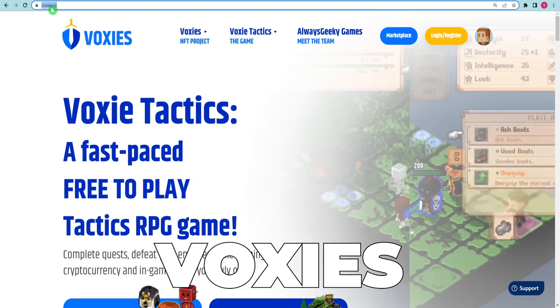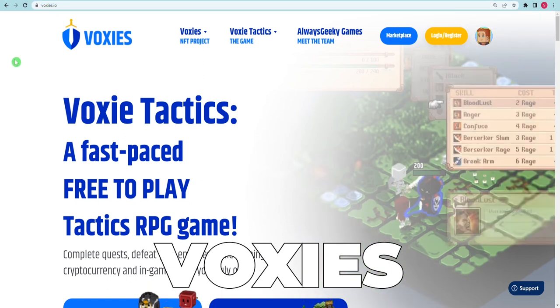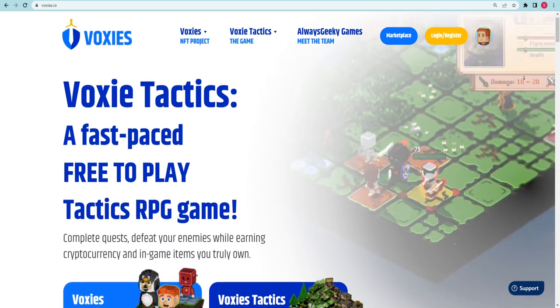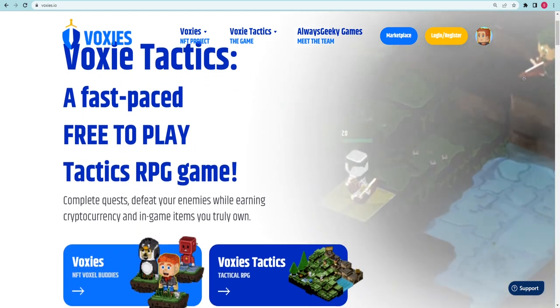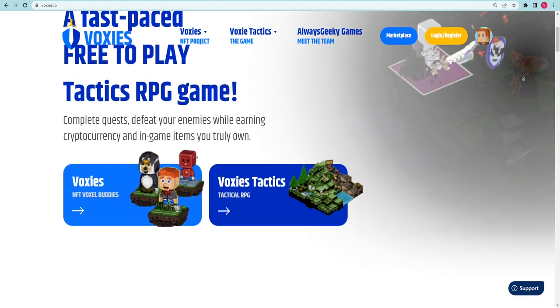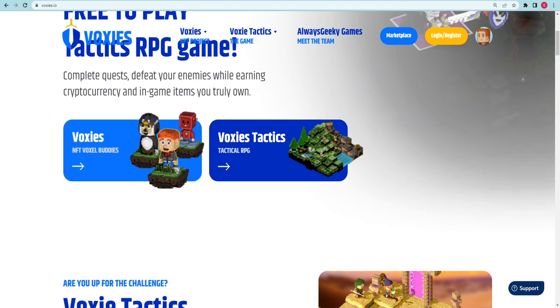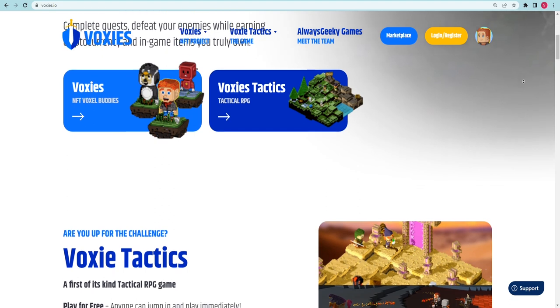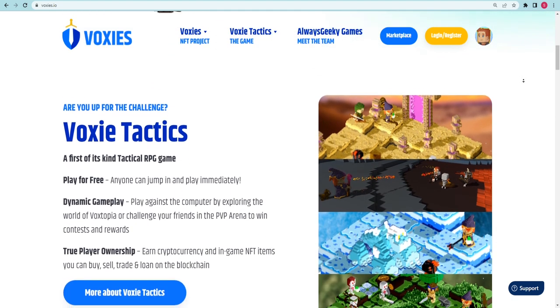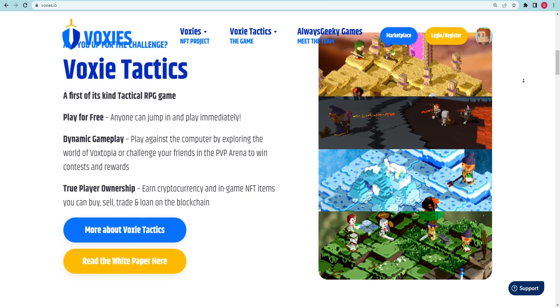Voxys make up the ninth position on our list. In the virtual world of the Ethereum blockchain, there are 3D Voxel buddies known as Voxys. They are adorable, affectionate, and a treasure. Only 10,000 Voxys exist in the world, and each one is unique. A variety of random characteristics and amusing traits contribute to the charm and uniqueness of each Voxy.